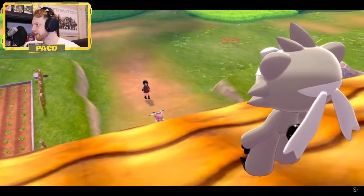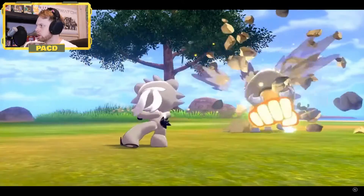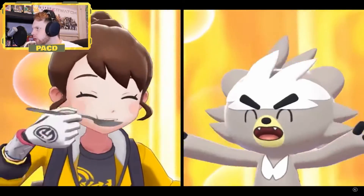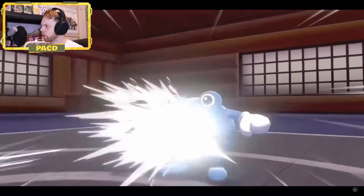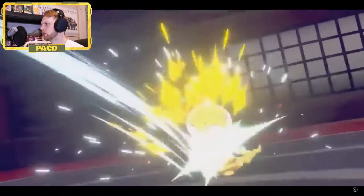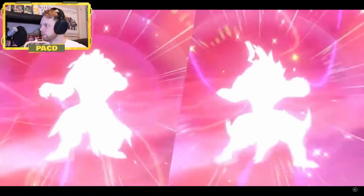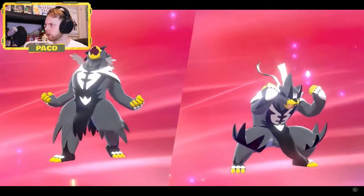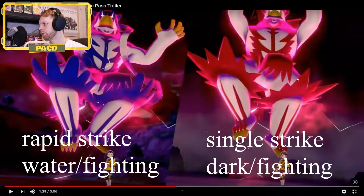Those are the G-Max moves in play right there. We get Kubfu looking over, jumps into the dojo, going to go train against its foes. Camping, eating some soup, and we see Staryu and Starmie — I'm really excited for those two Pokemon. Big Psychic, big Water fan. So this is where Kubfu evolves into Urshifu. It is Single Strike Urshifu and Multi Strike Urshifu. You see both of the forms here on the left and the right. Each Urshifu gets special moves.